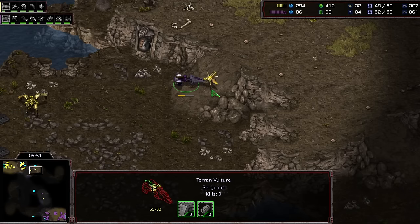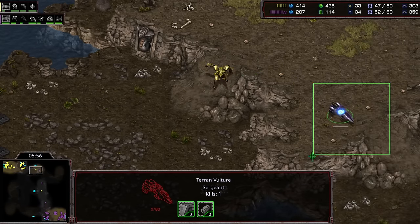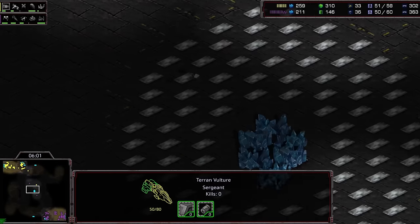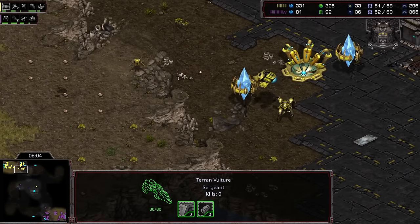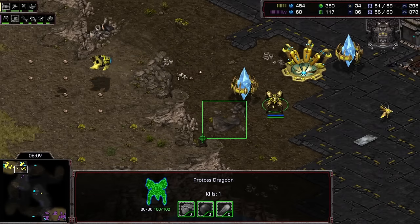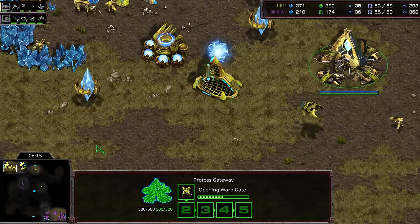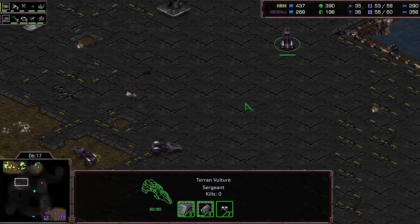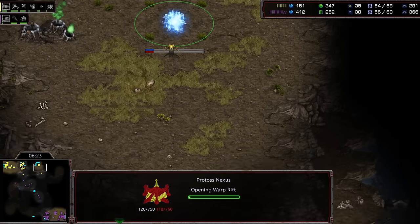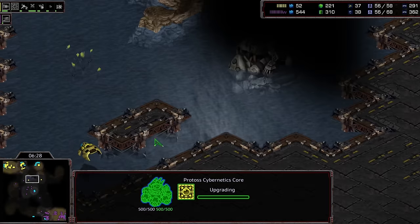First vulture making its way across the map might be able to find a probe on the high ground — just block with the probe, one shot, and the probe does die. But he loses the vulture — one probe for one vulture, not the greatest trade for Flash. One dragoon in the wall on impassable terrain doesn't get the probe coming out to build the nexus, so there's a delay on the nexus. It would have been nice to go over there and just lay mines to slow that down.